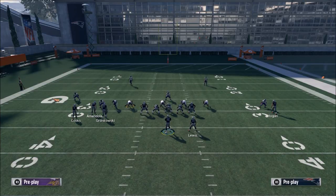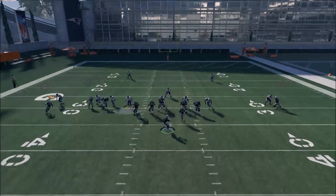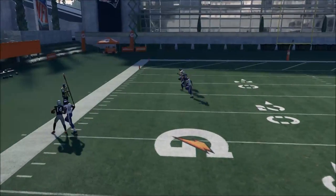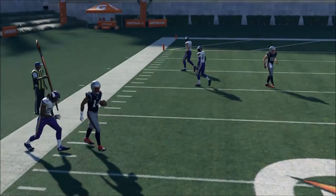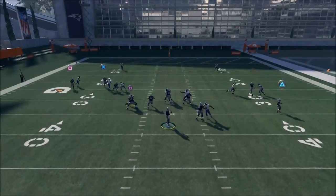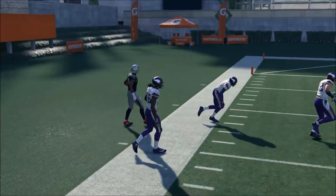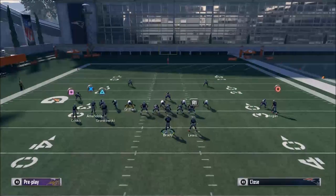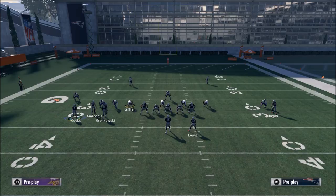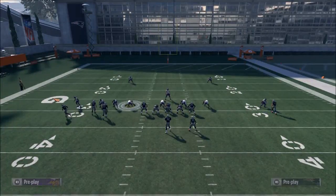If they press up, the out route gets covered. My job is to get the receiver to where he can't be pressed. It's a little more difficult this year because they've improved press coverage, but if you motion him out and snap it while he's moving, he won't get pressed. Motion out routes and motion slant routes both work — those are two critical tools to beat man coverage.